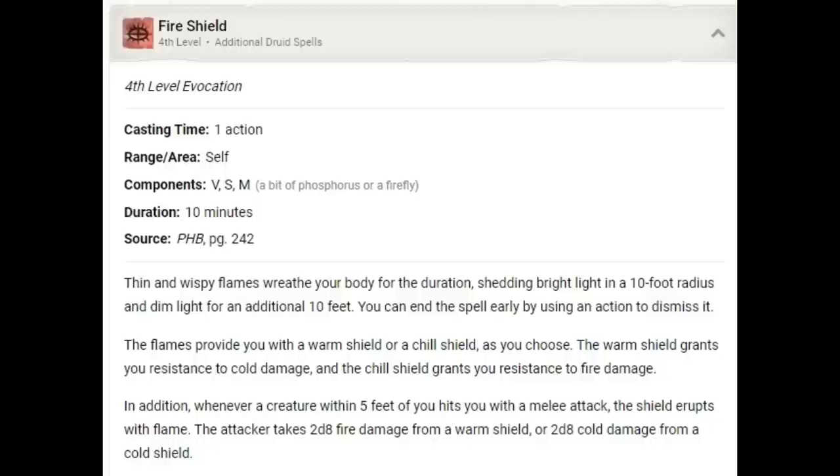Fire Shield is going to be a staple of this build. It uses an action, lasts for 10 minutes, and will not use our concentration. Thin and wispy flames wreath your body for the duration, shedding bright light in a 10-foot radius and dim light for an additional 10 feet. The flames provide you with a warm shield or a chill shield as you choose. The warm shield grants you resistance to cold damage, and the chill shield grants resistance to fire damage. In the examples where I show the use of Fire Shield with our Wild Shape, we will be using the warm shield. In addition, whenever a creature within 5 feet of you hits you with a melee attack, the shield erupts with flame — the attacker takes 2d8 fire damage from a warm shield.